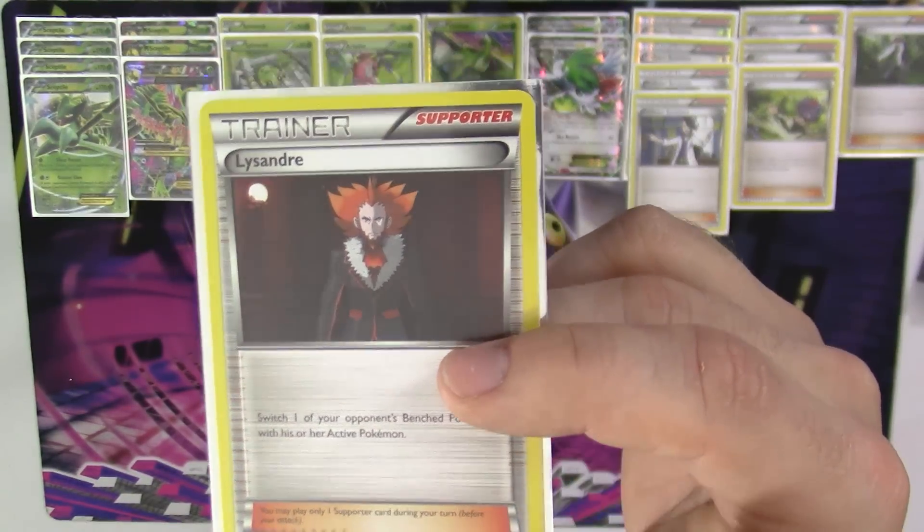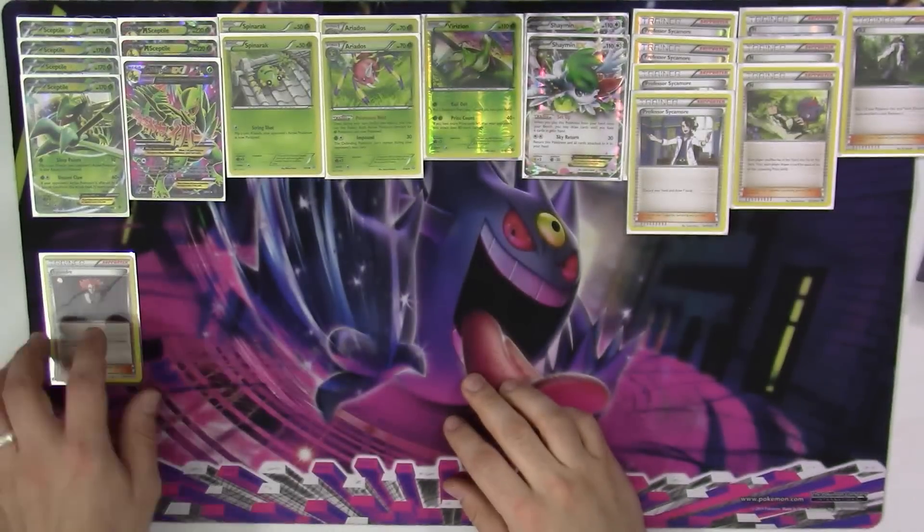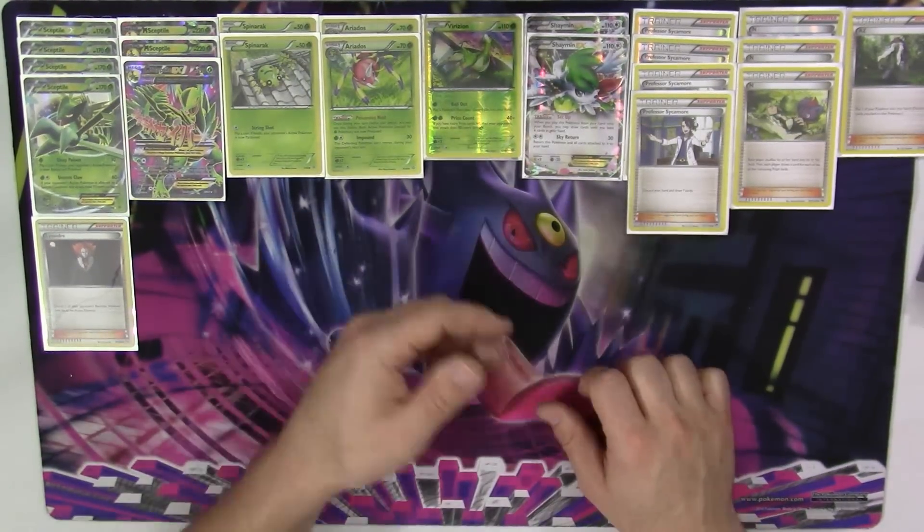We have one copy of Lysandre, because every deck should have at least one copy — being able to bring something from your opponent's bench into the active that you don't want there.